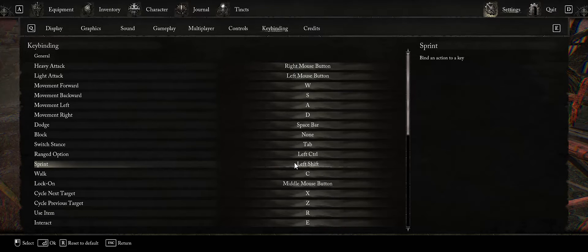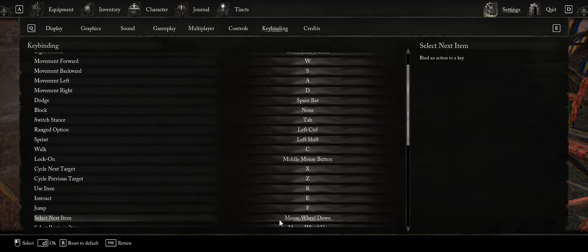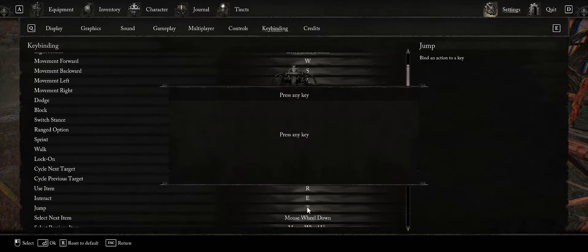As we're doing this, it's going to unbind some keys, but we'll get to that. The other one is Jump — let's find Jump here, it's right here. F to jump really doesn't make any sense, so let's change that to Spacebar. You'll see it unassigned from some other actions, but that's okay.